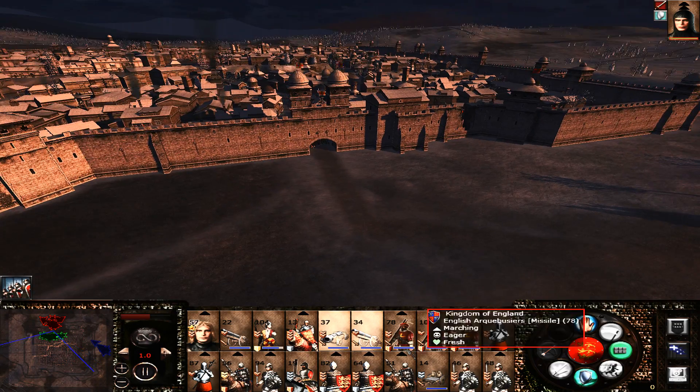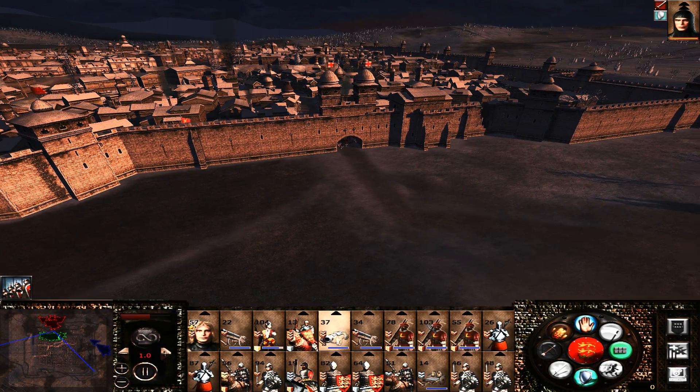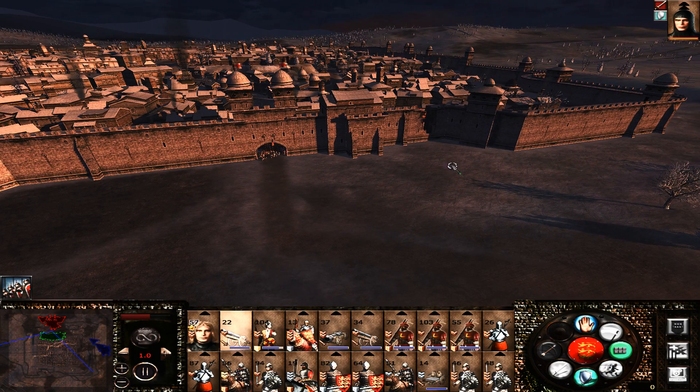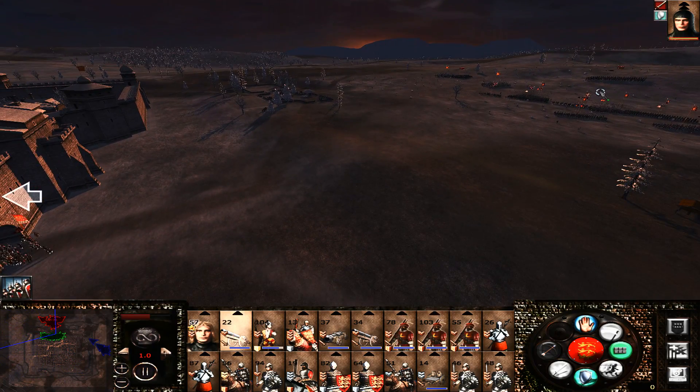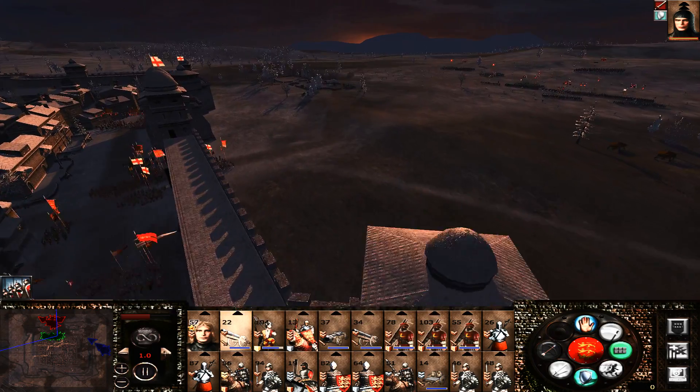And then our cannons - we'll put one here, one here, and then we'll put our artillery there. Another unit in as well. So everything's moving, apart from our longbows because I think they're already in range.